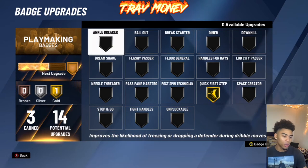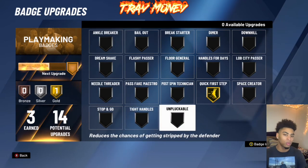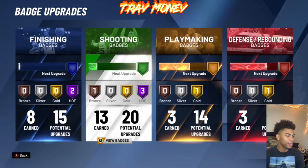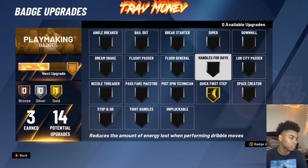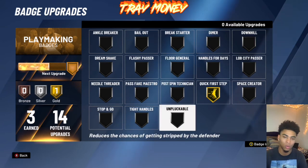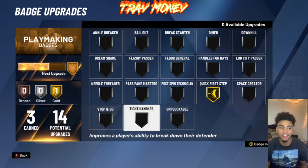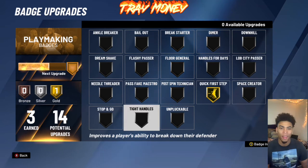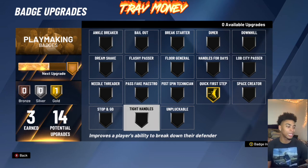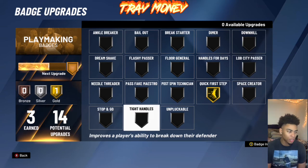My playmaking badges — I only have three right now, I just made the build. I have Quick First Step at gold — the first one I needed, the only one I was really stressing about off the jump. I'm planning on using my nine more spots to go Handles for Days gold and Unpluckable at least silver. I'm thinking about going Floor General, but my teammates cash out no matter what when I'm passing the ball. So it's going to be Tight Handles — so I can get stuns off the behind-the-back and momentum dribbles that I do.